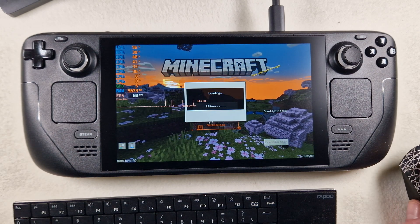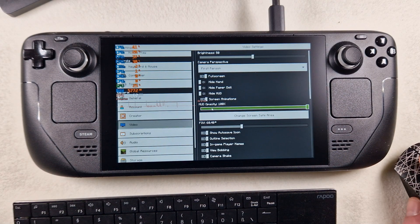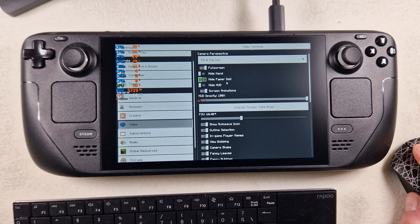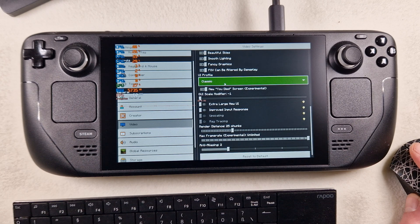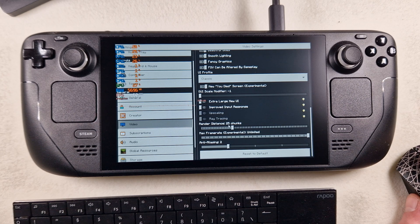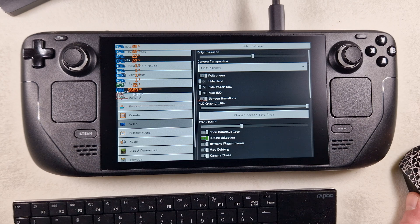In video settings we have first-person, fullscreen, 800p screen, animation all on, classic render distance 24 to 25 chunks, and max frame rate unlimited on the Z2.